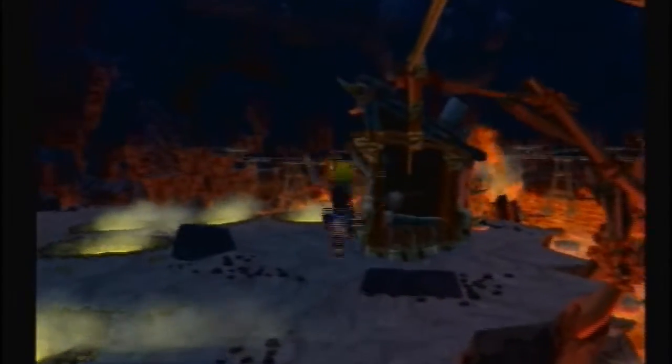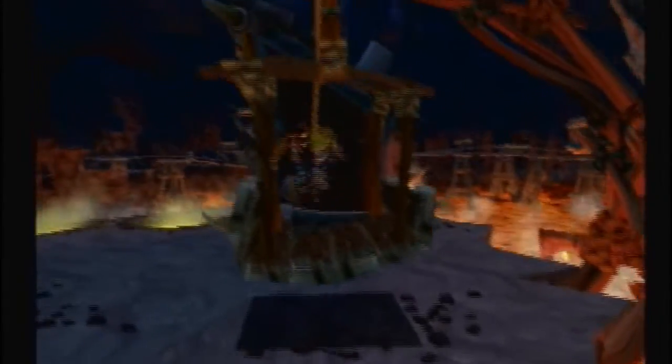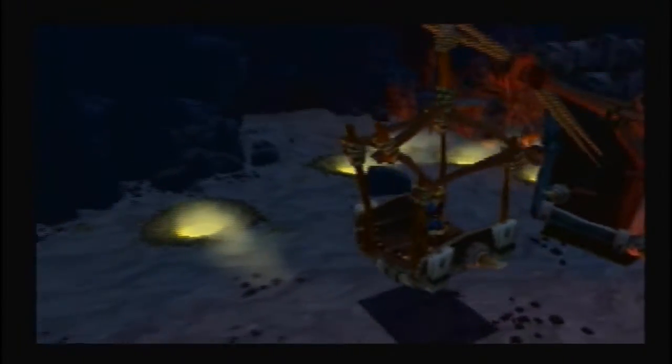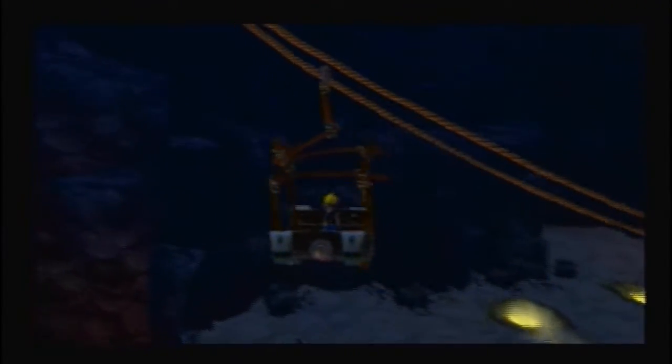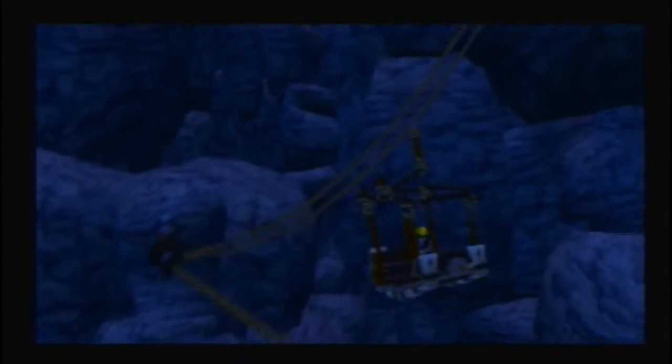Hey guys, welcome back to another part of Jak and Daxter: The Precursor Legacy. This is part 20. Last part we finished off the spider cave and got those power cells from the oracle. This part we're heading up to the snowy mountain — the last major area of the game before we head off to Lava Tube and Gol and Maia's Citadel.